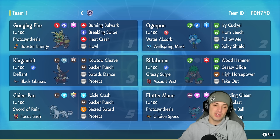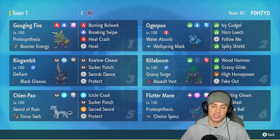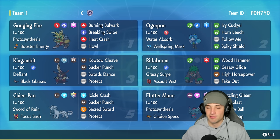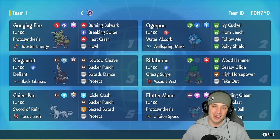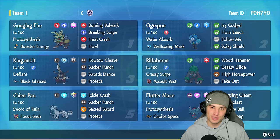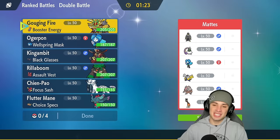The next Pokemon on today's team is Shen Pao, which pairs up with all the physical attackers like King Gambit and Gouging Fire. The final two Pokemon on today's squad are Water Ogerpon — just such a good Pokemon in the meta — and last but not least Fluttermane, which is too good not to bring. If you want to rent the team, the rental code is in the top right hand corner. If you enjoy today's video make sure you leave a like and subscribe. Let's hop into our first match.